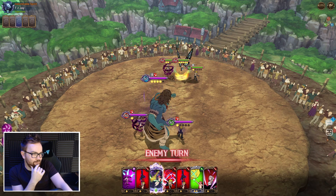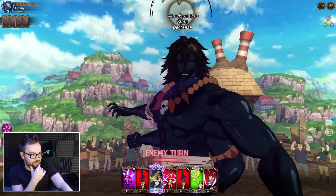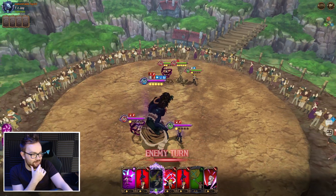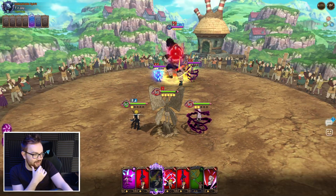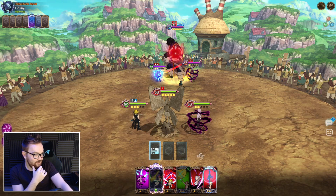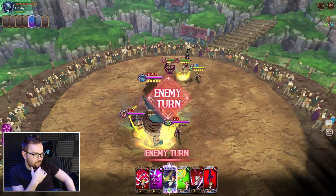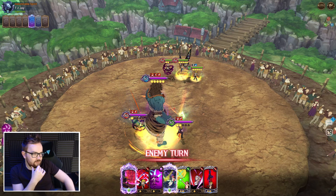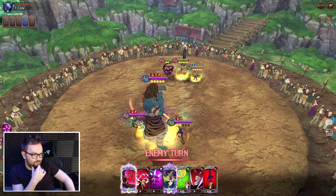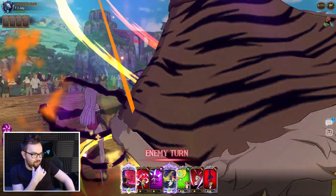I'm not too worried about this Droll ult, because I really don't think it's going to do too much. Plus, he's actually just screwed himself over here, because he's activated Glocks' Commandment by using two skills in a turn. So yeah, Droll's ult is going to hit for like nothing. We're chilling in that regard. We're going to top deck Melizolt - we got one stack of the buff. Six-six ult, one stack - I think it's just about enough.